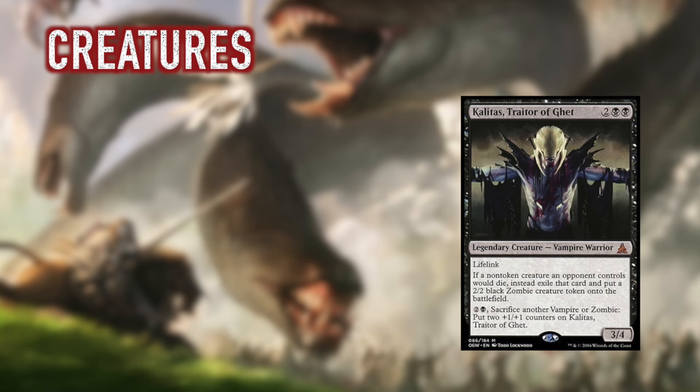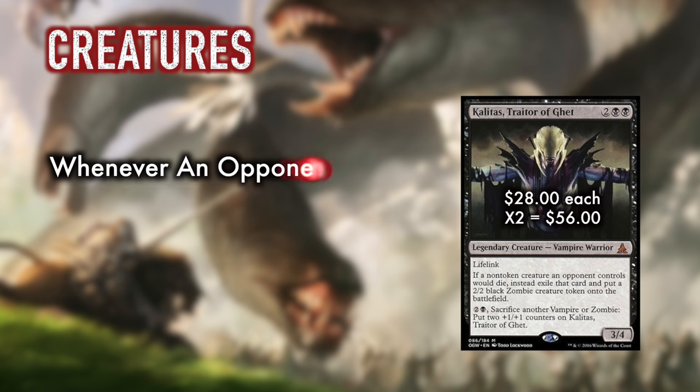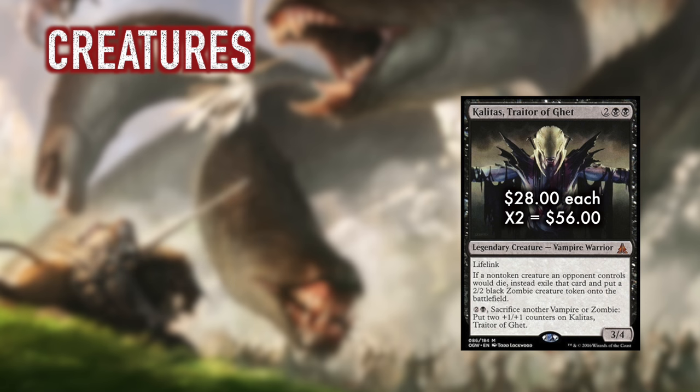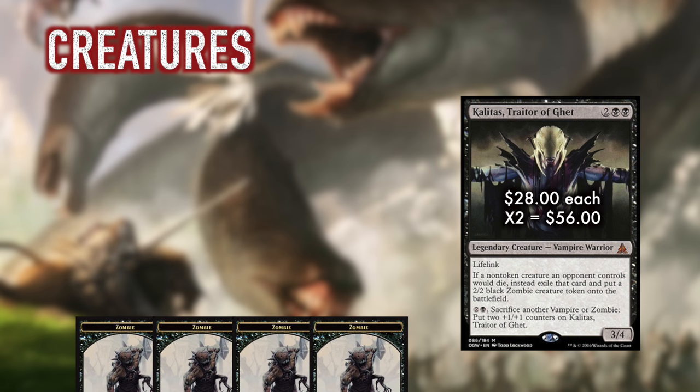Kalitas is the newest addition to the team and plays an interesting and unique role. Along with being a life-linking 3/4, he has the very relevant text: when an opponent's creature dies, exile it instead, and put a 2/2 zombie token onto the field. This ability turns all your removal into bodies on the field, and it negates any opposing creature death effects.